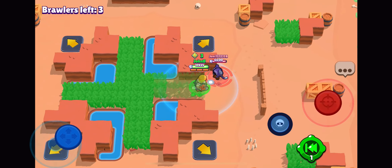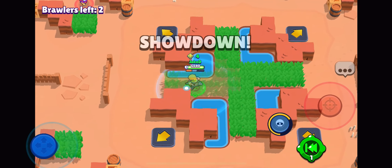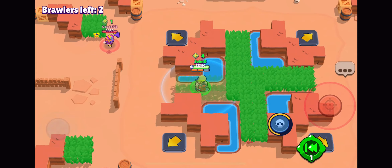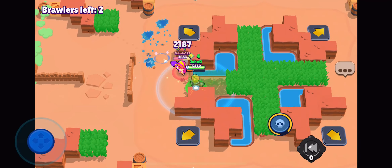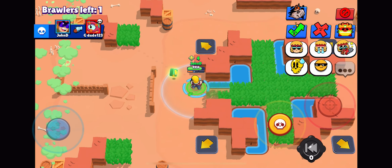Come over here, kid. Surprise. It's you, Otis. Come here. It's open. There we go. That was pretty epic, not going to lie. Let's get into the next game.